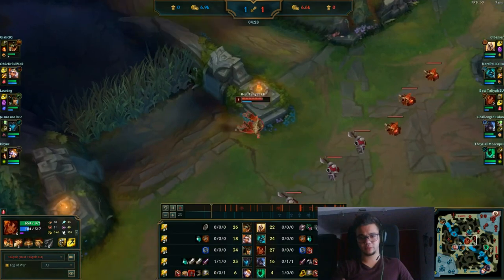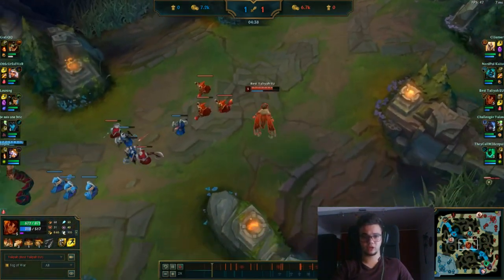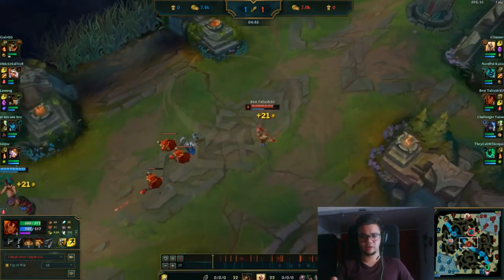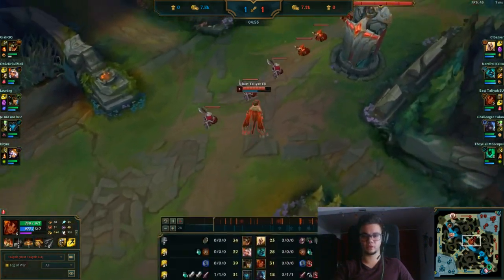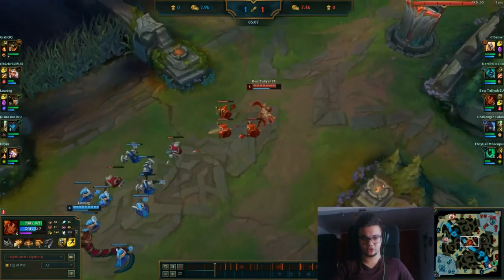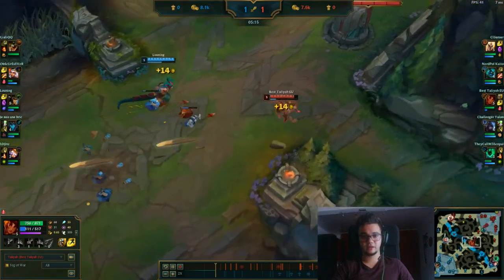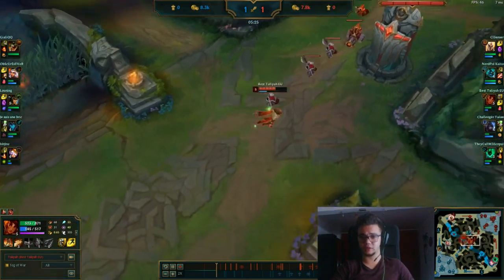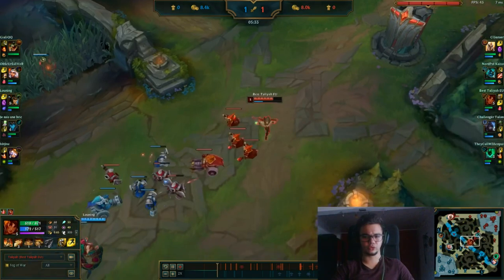She will teleport for a gank and get just one kill, which is quite a big investment for a teleport, as my bot lane will also kill their ADC — so it's one for one and she fails. If you play with Teleport, be sure to use it right. Against Taliyah, you mainly want to use that Teleport to counter Taliyah's roaming, or Twisted Fate, or Aurelion Sol, or stuff like that.